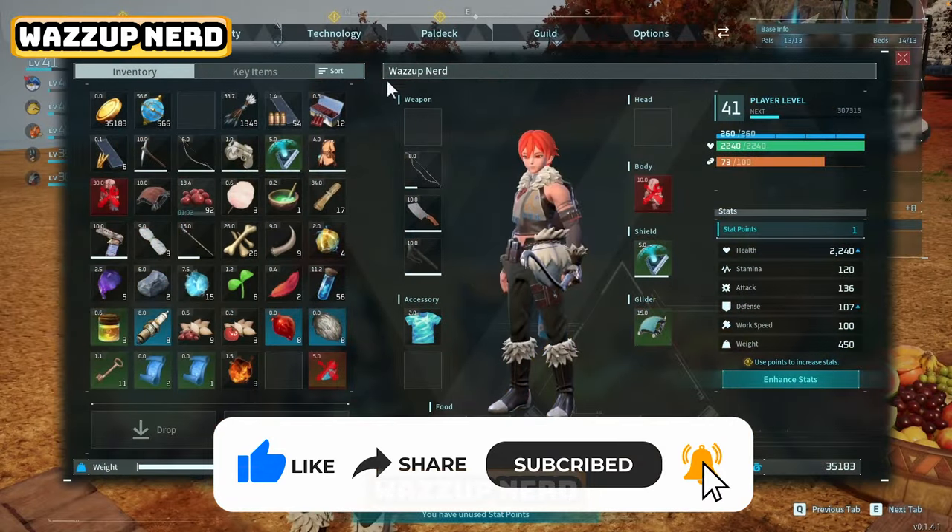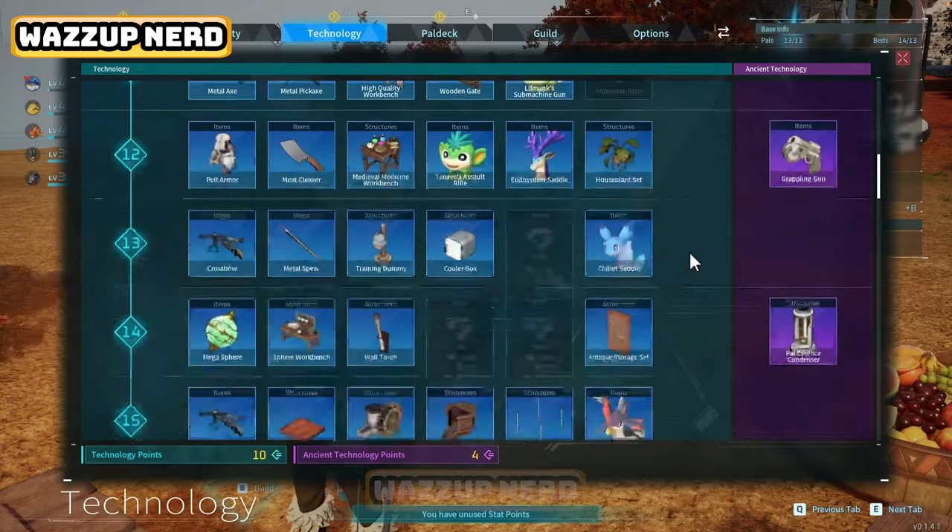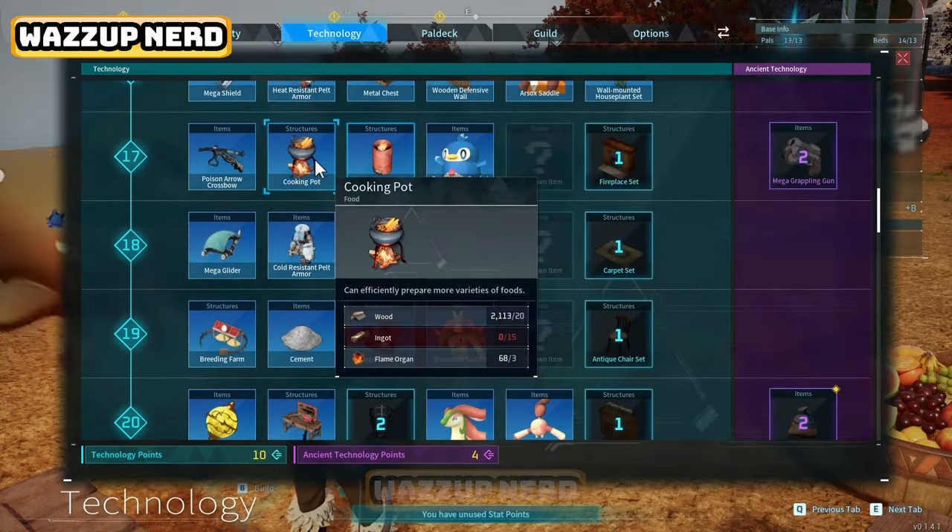To make a cake in Palworld, you first need to reach level 17 and unlock the cooking pot, which requires 2 technology points, 20 pieces of wood, 15 ingots, and 3 flame organs.